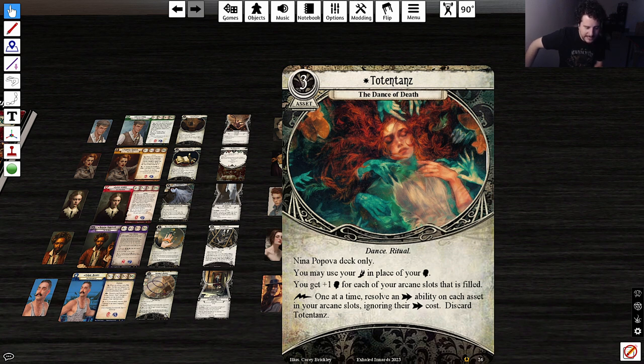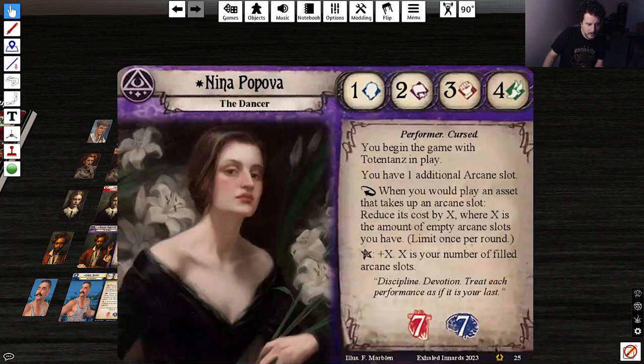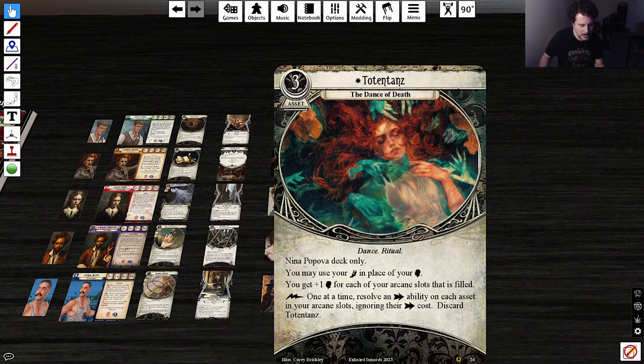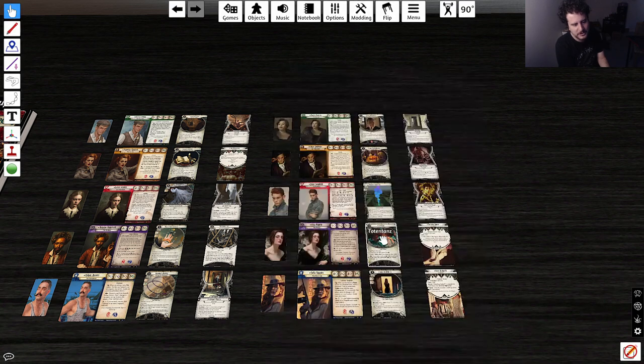So it's a little bit like Daisy. You have one additional arcane slot. As a reaction when you would play an asset that takes up an arcane slot, reduce the cost by X for each empty arcane slot you have — so your first three-cost spell is free. You may use your agility in place of your willpower, so cards that say plus one willpower might give you plus one agility. I'm not totally sure how that interaction works.